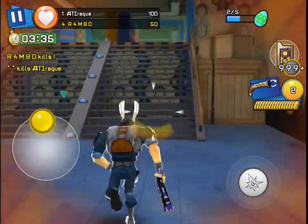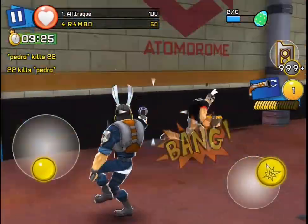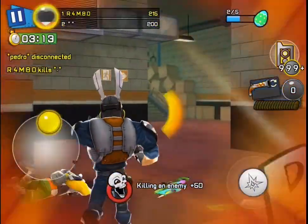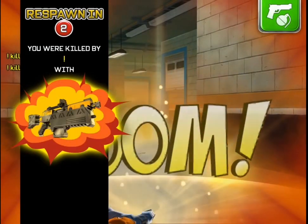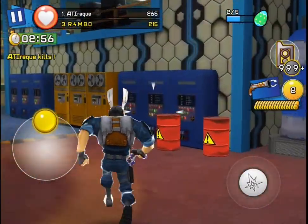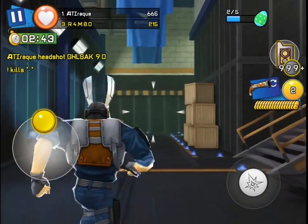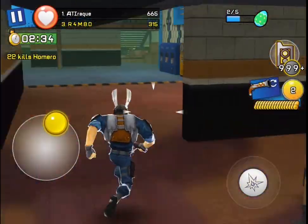I just killed that guy right there and the egg just spawned here, and someone else took it. That's not fair — it was my kill. That egg spawned somewhere else, not upon the death of my enemy where he died. The eggs appearing in different places — I see the reason why they tried to do this, but it's not really helping. It's just making the event harder than what it's supposed to be.